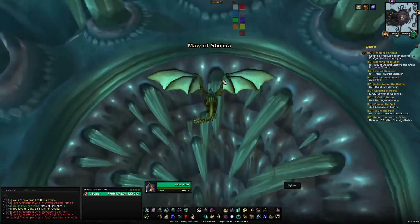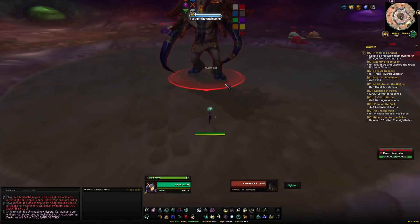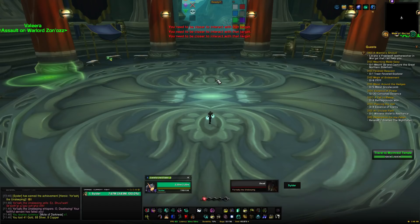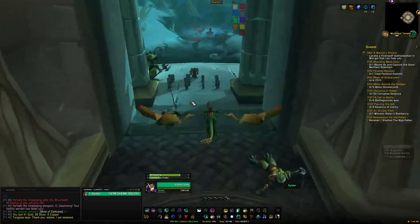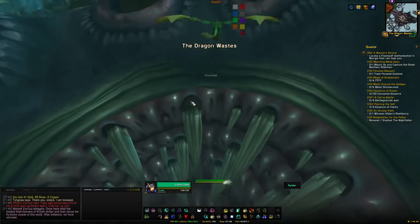Run straight to the boss — no need to deal with the trash, and it no longer aggros when you pull the boss either, which is a great improvement. If you're a bit slow the fight will summon oozes that slowly walk toward the boss, but you should kill it before any of them reach. Next up is Warlord Zon'ozz — run straight to the middle of the room and DPS him down.